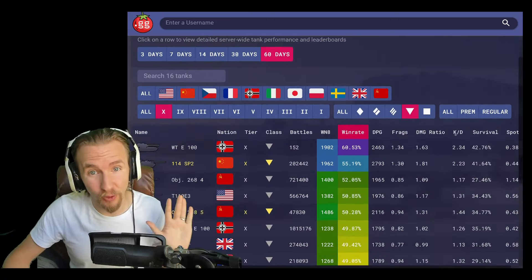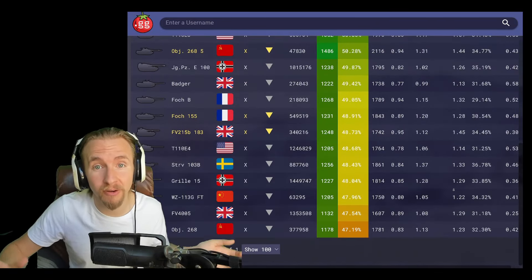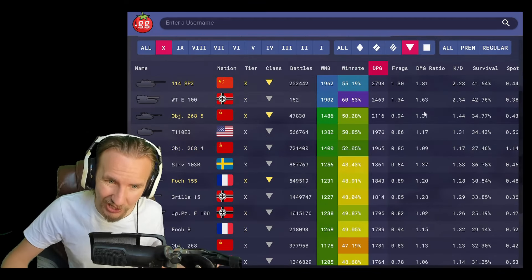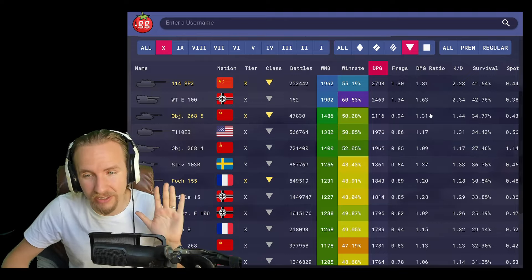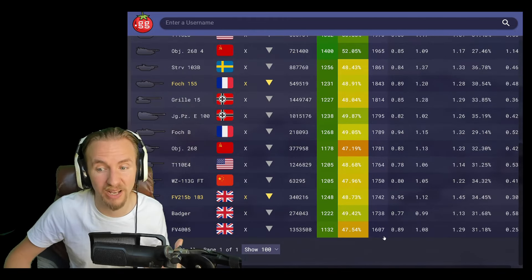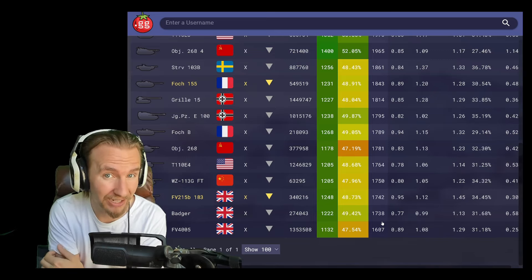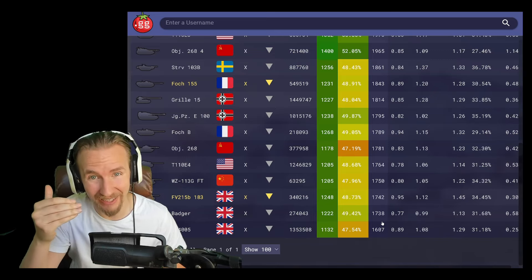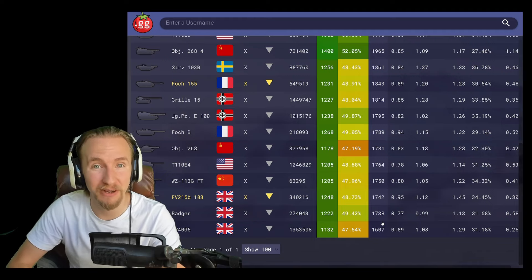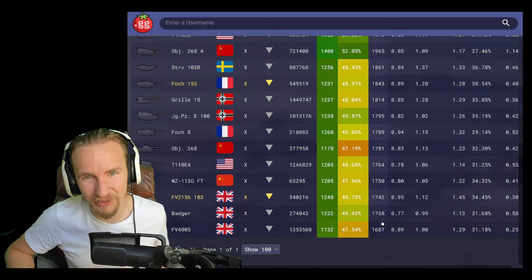The FV4005 Stage 2 actually has the second worst win ratio of any tier 10 tank destroyer. And if we arrange tier 10 tank destroyer damages from highest to worst average, the FV4005 is at the bottom — not just at the bottom, but significantly so, about 10% lower than the Badger. So the FV4005 is very hit and miss.